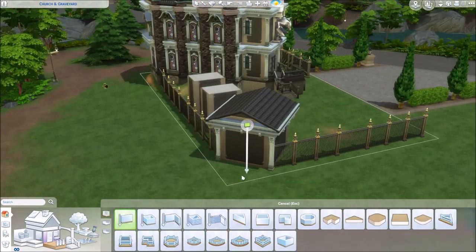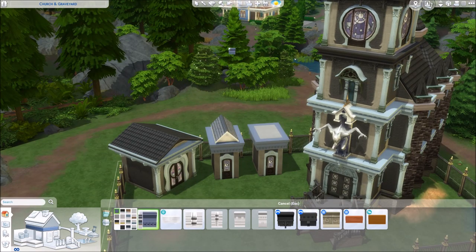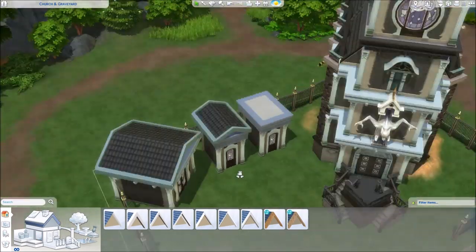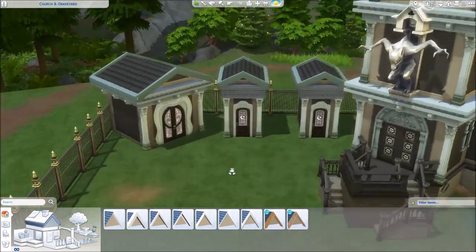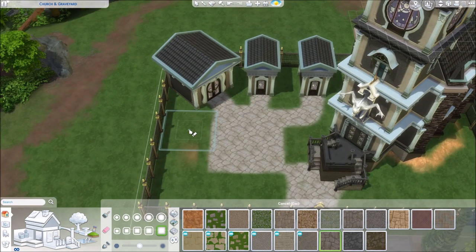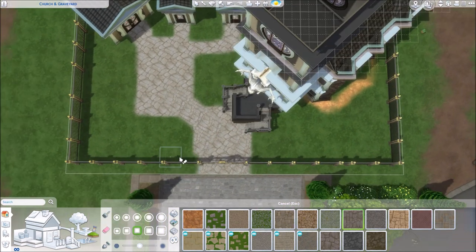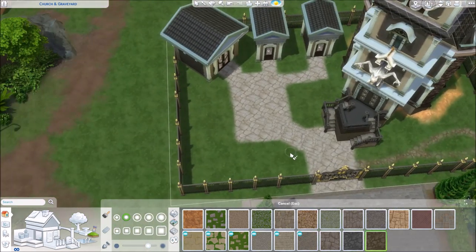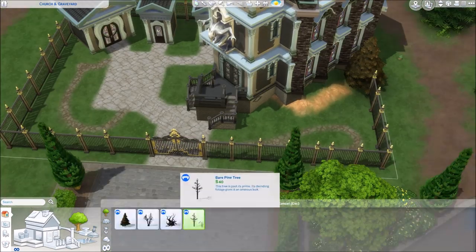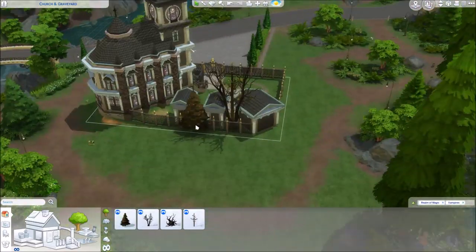I'm also counting on your ideas, so write them down in the comments, because I really want to build something you guys want to see in The Sims. Here we go with some crypts, because I thought we needed some crypts, especially since we're using the vampire pack. There are coffins where your vampires can sleep. I uploaded this as a residential, so your Sims could technically live there, but there's no kitchen since vampires don't eat food, and also no toilet. No sex bush was harmed during the making of this build — sex bushes are only in the Jungle Adventure pack and the Get Together pack, so we couldn't use them.